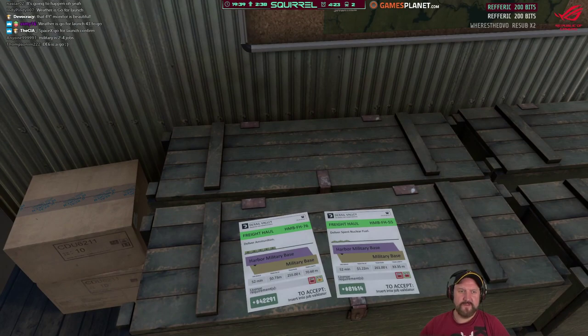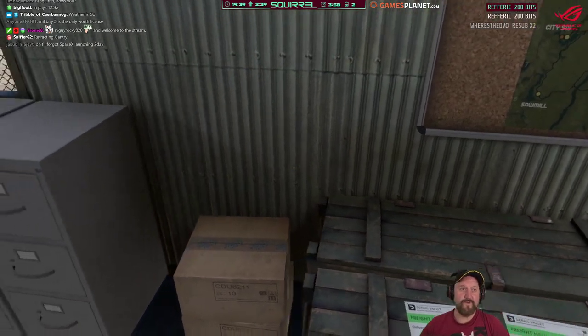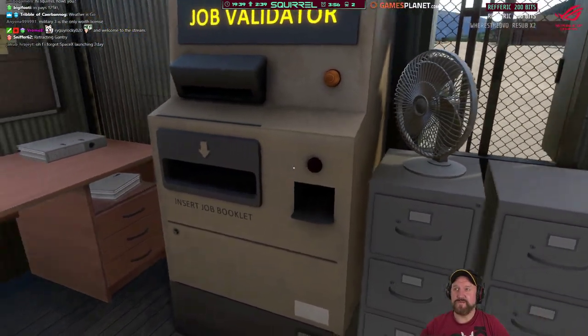Let's have a look at the SpaceX situation here. Oh, the weather looks good, actually. Weather looks good — I can see the horizon. Looks pretty sunny. 43 minutes — we'll see how we go for time.